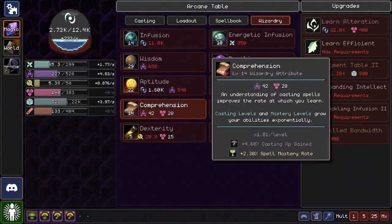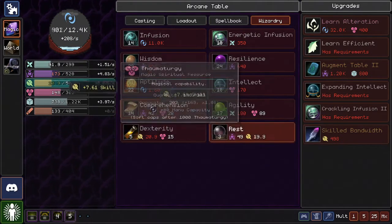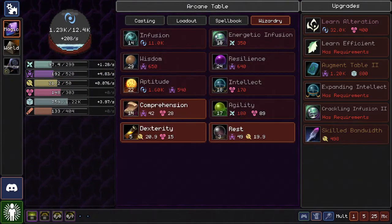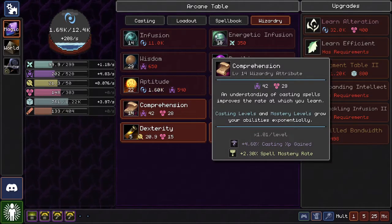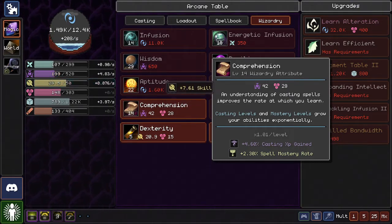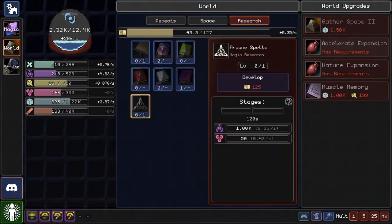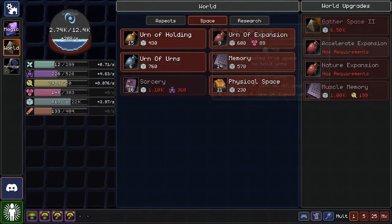I feel like Comprehension is just a waste of resources until we get to the point where I can very easily get Thaumaturgy. It's just not worth it right now. Casting XP and Spellmastery are already at a high enough point where I get what I need without really needing to invest much into them. I'm not worried about doing much there.